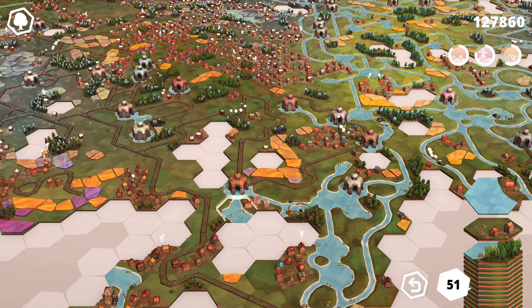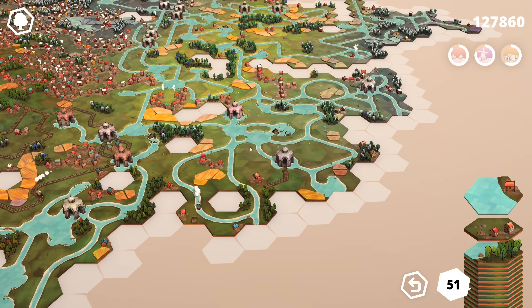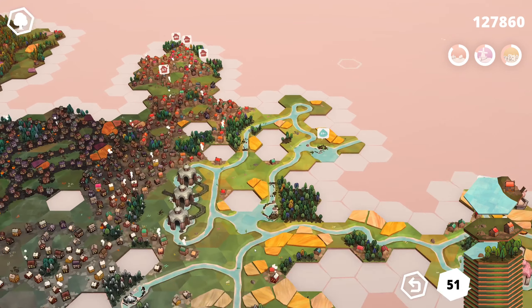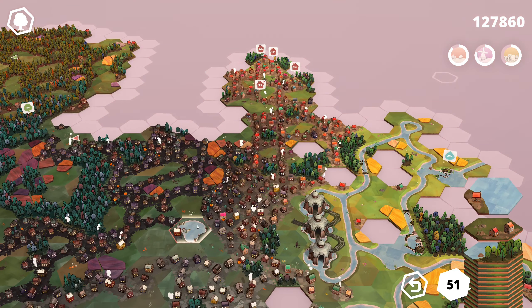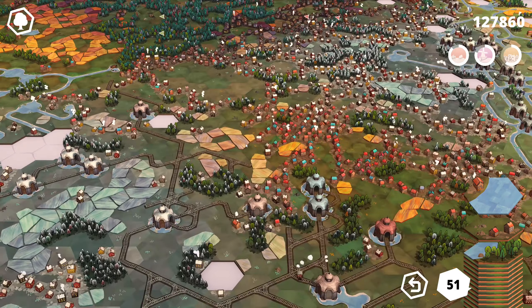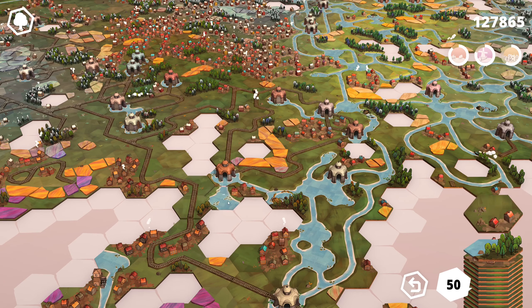I don't know — this could be a spot. Not going to give us anything right now, but that's not bad. Let's see what else we can find here. This is five out of six, but that's not what we're looking for. I think that's actually a decent spot down there. Hooks up to our river network as well. Let's grab it.